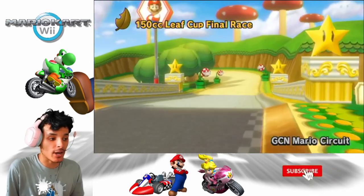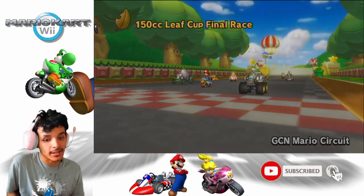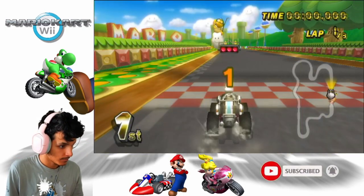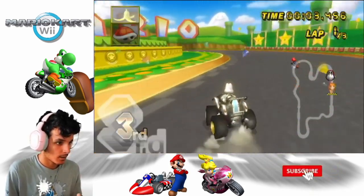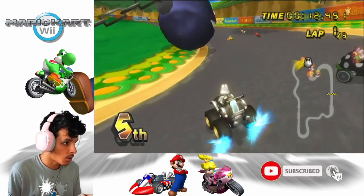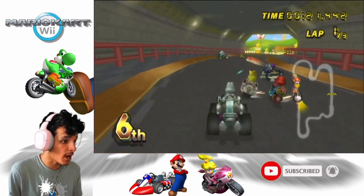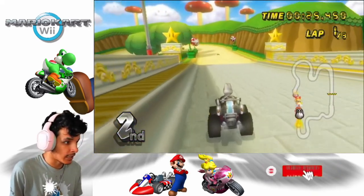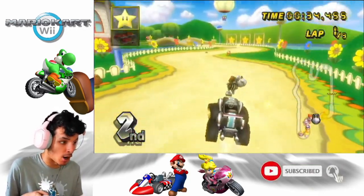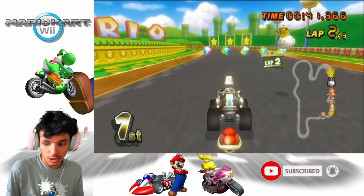GCN Mario Circuit from Mario Kart Double Dash! I hope we get this track in Mario Kart 8 — we didn't get Wave 5 announced in a Direct recently. On Wednesday at the time of recording, today is Sunday, so hopefully we get this track in Wave 5. Let's go! At least I avoided the bomb. Better safe than sorry — the only time you go off-road is to avoid bombs or anything in front of you like a blue shell explosion. Wait — he got hit by the Piranha Plant. Where did Bowser Jr. go? He was right in front of me.